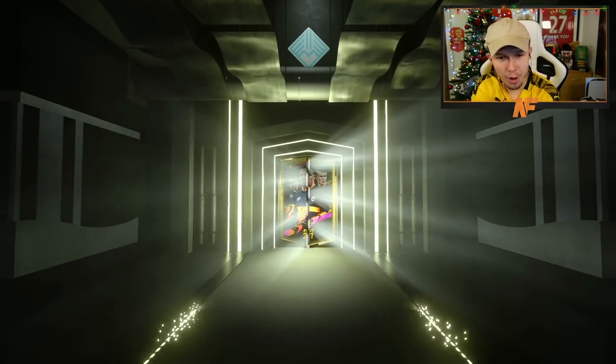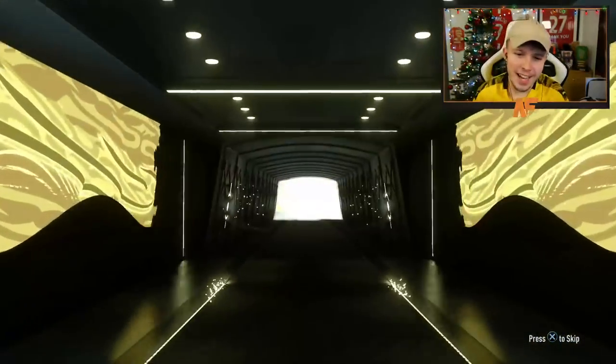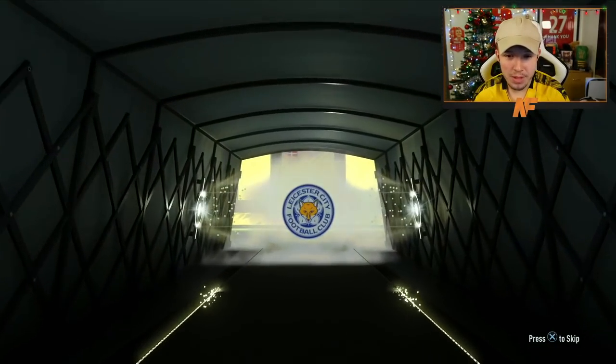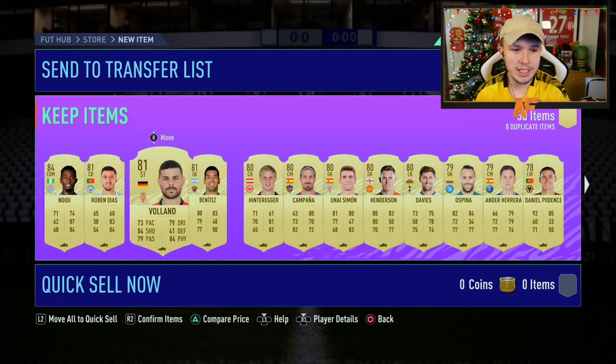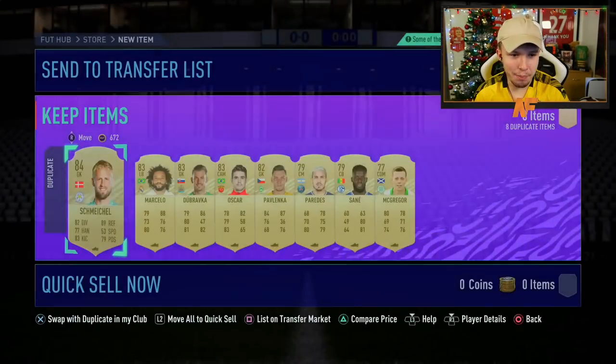Alright, my final Ultimate Pack before we wait for the FUT Champs Rewards later on. Can we get anything from it? It's going to be Kasper Schmeichel. Lovely. The amount of just normal walkouts in the game - they can't even give me one of them. There's not even that many special cards out anymore. 84 and a drop down to 81 - that is just what you love to see. Brilliant.